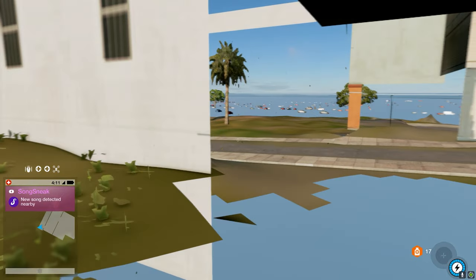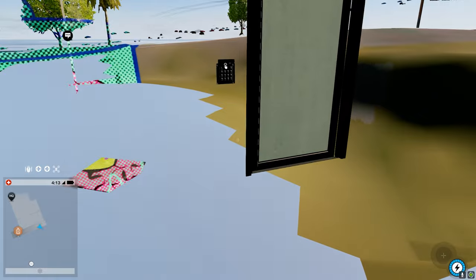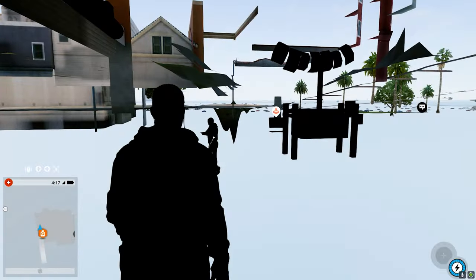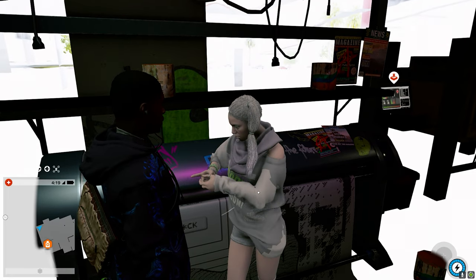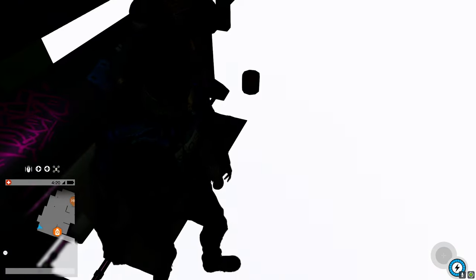When you try and go down into the main hacker space, it pretty much doesn't even exist because you can see right through to the skybox. It actually creates this cool looking silhouette effect because the skybox is so bright in comparison to the few items you can see — like the 3D printer or wrench will pop in occasionally — making everything in the foreground look black while the skybox is completely blown out.